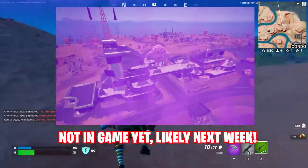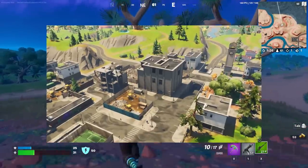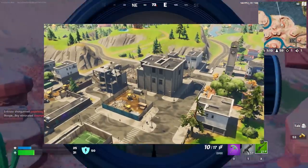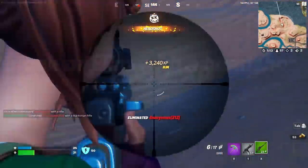The Butter Barn is unfortunately gone, and in its place is a brand new futuristic POI. The rebuild of Tilted Towers is continuing after it was obliterated in the event last season — by the end of the new season, this much-loved location will hopefully be back to its former glory.